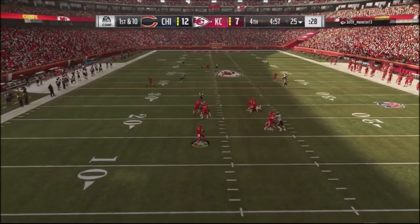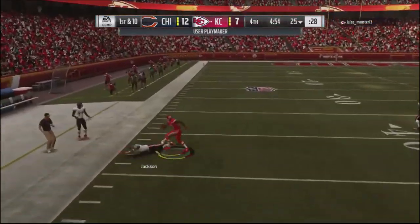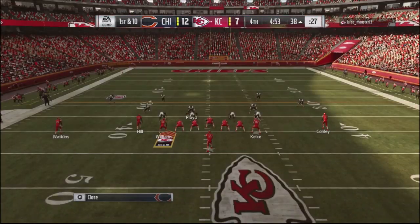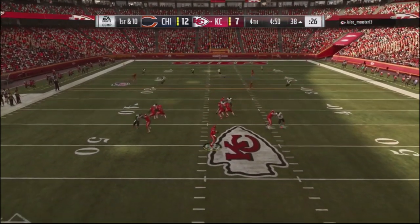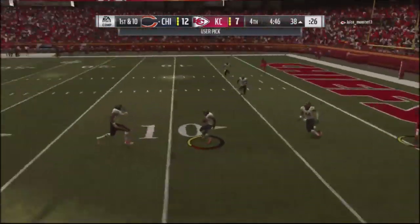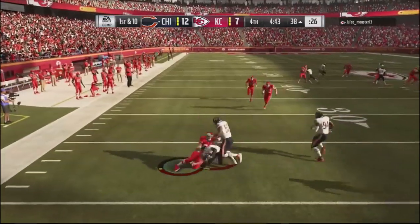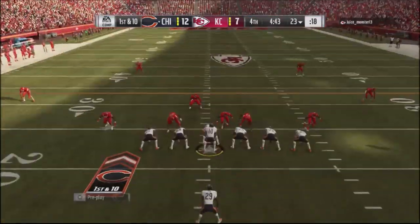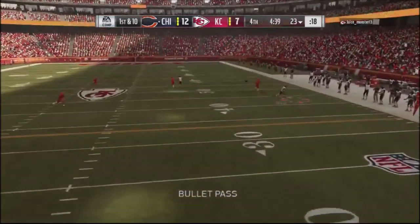Back to cover two. He redirected his guy against the cover two shell and made a phenomenal play. He comes back to the same concept on the opposite side and redirects again, but this time my defensive back Callahan is in the area to intercept the ball. I'm feeling pretty good — I'm up by a score with the ball, and I'm just going to chew the clock up against this guy.